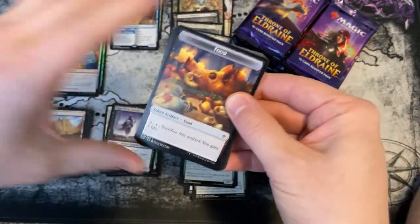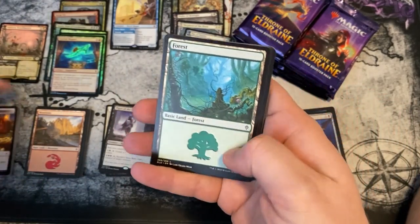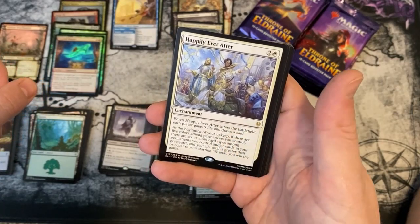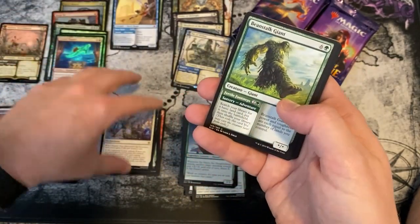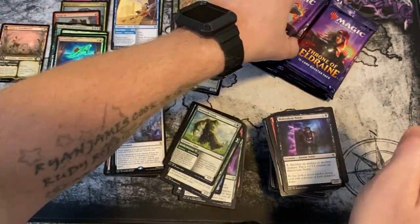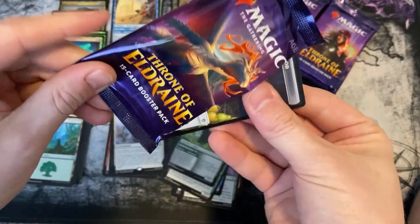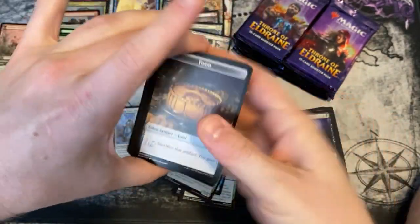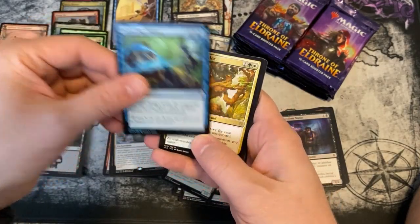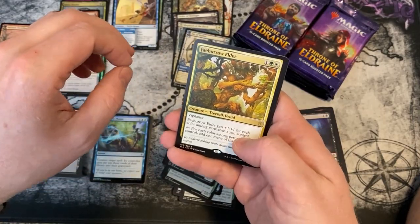Really excited for you all to be here for Part Two of this Booster Box Club special event. Usually it's just one episode per month but you're getting two this time. Happily Ever After. We still need Once Upon a Time, don't we? A foil Once Upon a Time would be great — not gonna happen, not with us already getting two foil rares. But here's a foil Didn't Say Please, and a rare Faebrow Elder.